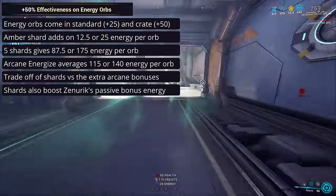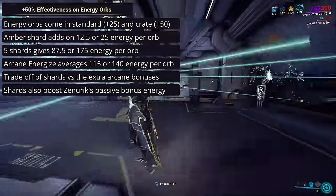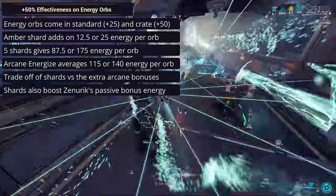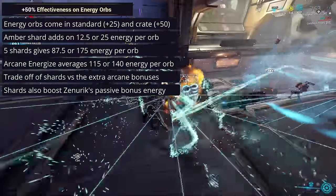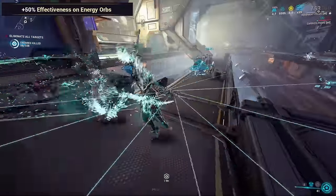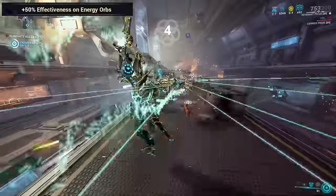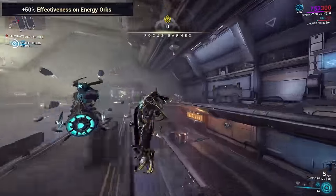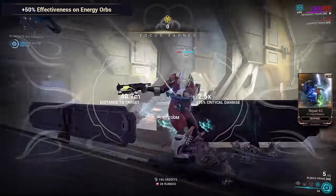With 5 normal Amber Shards, this means gaining passively 8.75 energy per second per orb picked up, increased from the 2.5 energy per second of an unboosted orb. In a nutshell, the plus energy orb effectiveness is a huge tool for maintaining energy economy, and can open up the Arcane slot you would have used on Energize for something else desirable and cheaper.